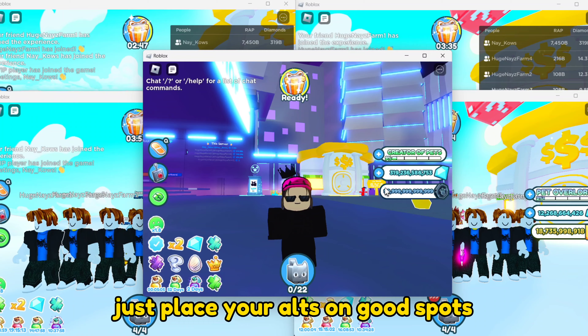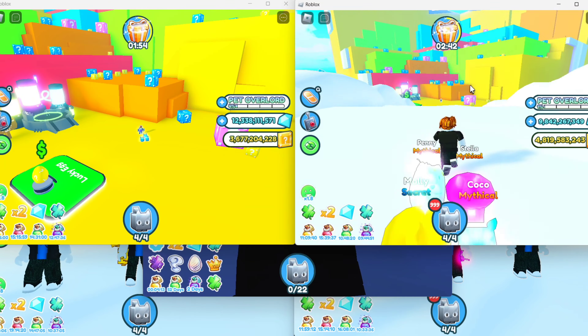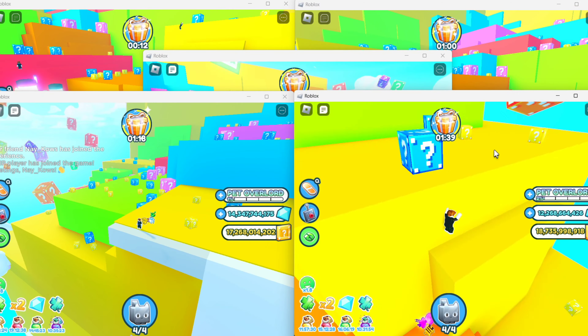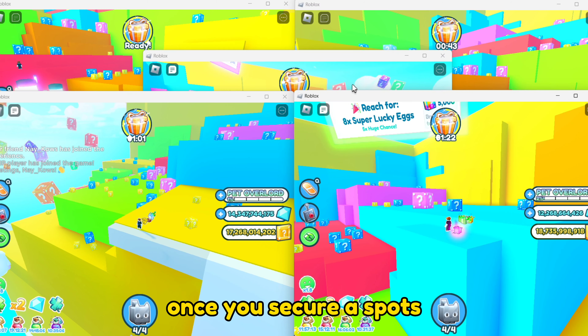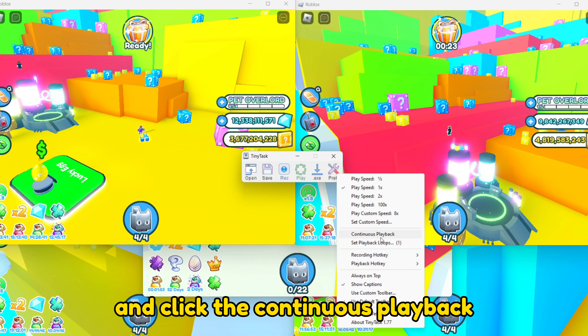Now you can join all of your accounts at once. Just place your alts on good spots on the Lucky Block World. Once you secure spots, open your Tiny Task and click the continuous playback.